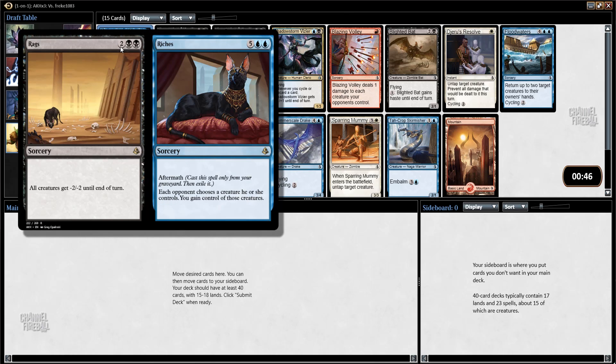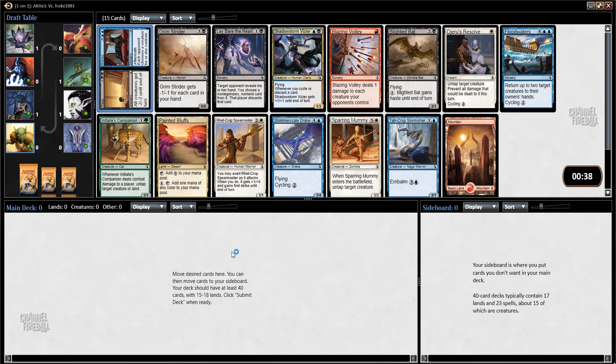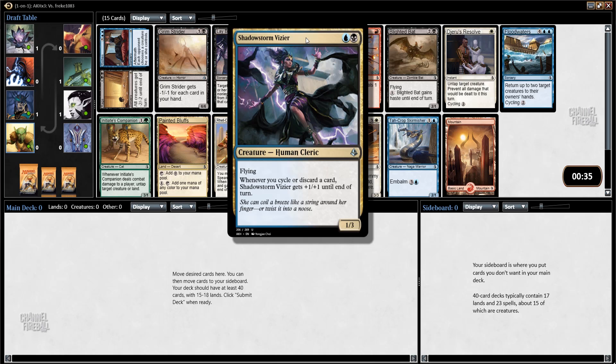My opening pack has Rags to Riches, which is a pretty powerful rare. I believe I first picked this in one of my other drafts here on ChannelFireball.com. I also like Grimstrider. I would definitely take Rags to Riches before I would take Shadowstorm Vizier.